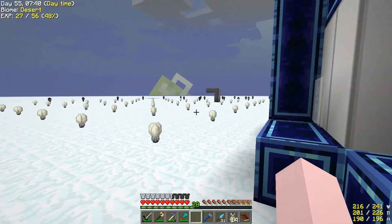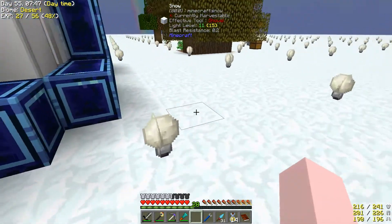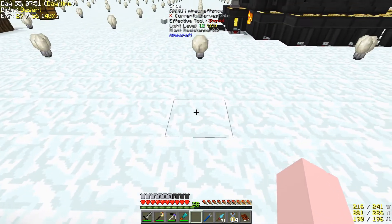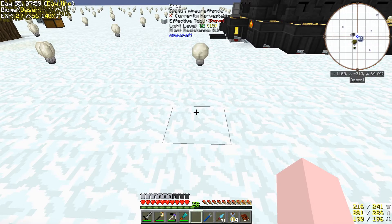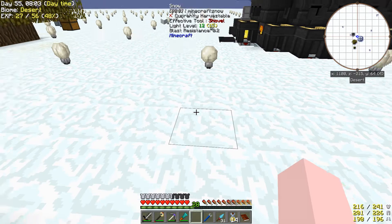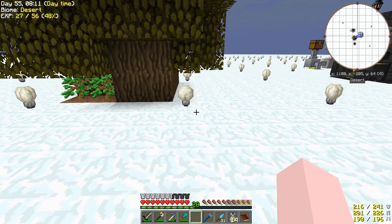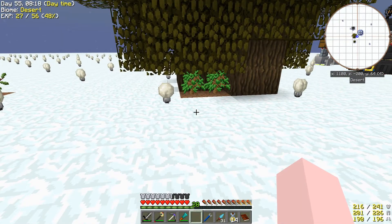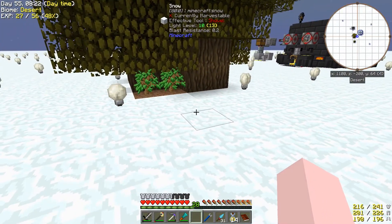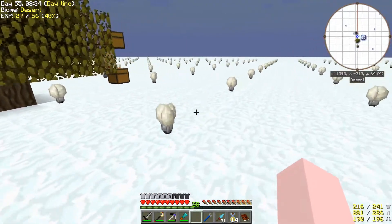First, remember I'd done the torches — see those black torches out there just sort of willy-nilly everywhere? Well I started replacing them with ones that were all lined up on what I call being on the fives. Let's bring up a journey map. So we're at 1100 minus 215. The x and z coordinates always end in a 0 or a 5. That's what I call putting them on the fives, so they all line up nicely.